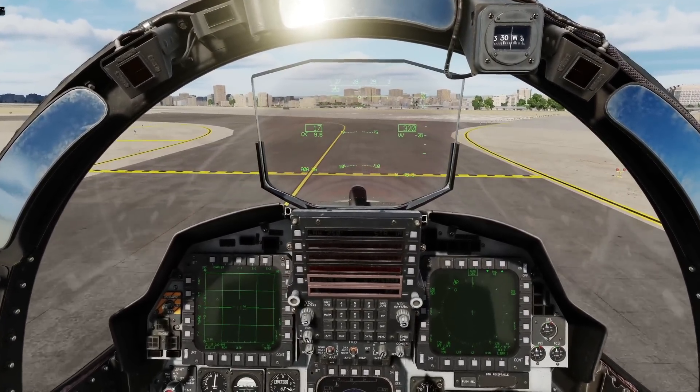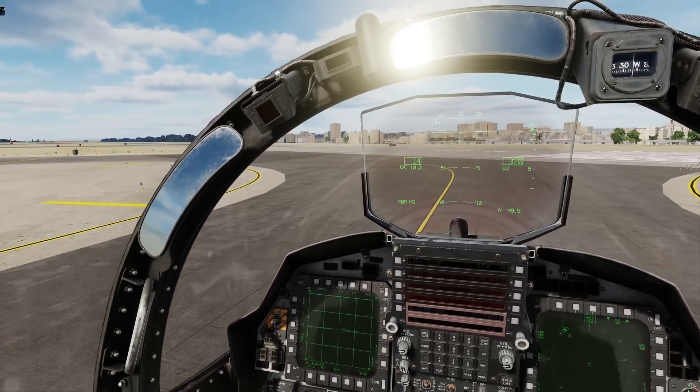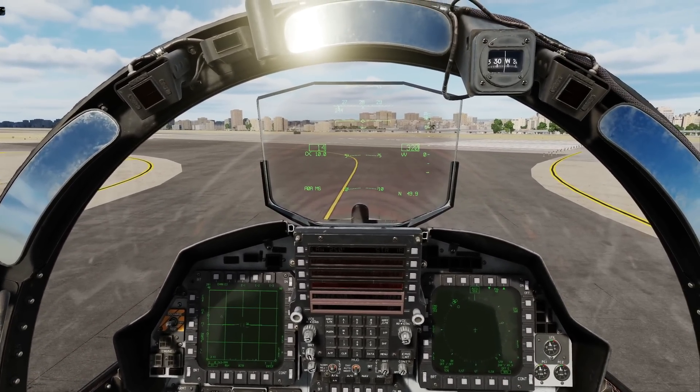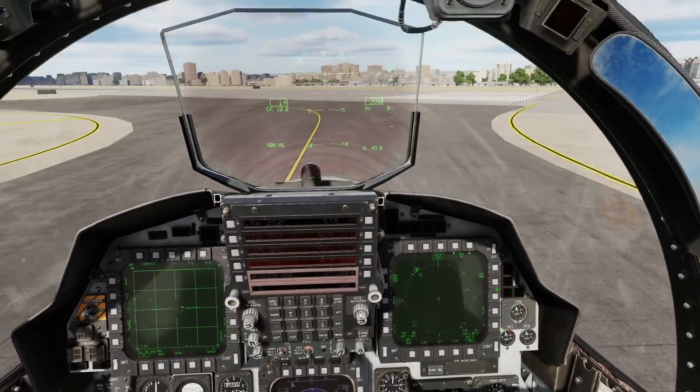Approaching runway, tow brakes on. You should really follow the line perfectly but I'm not because I'm naughty. I've also just been told that USAF recommends a max of 30 knots taxi speed. Next, apply the parking brake and release the tow brakes.